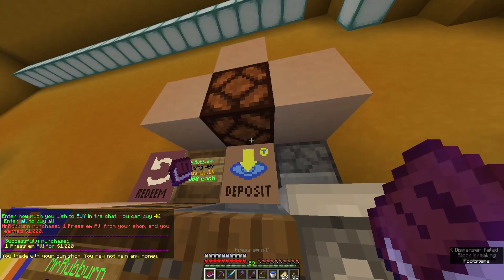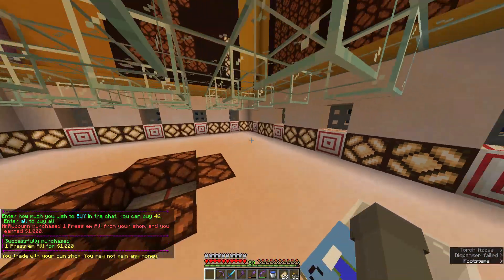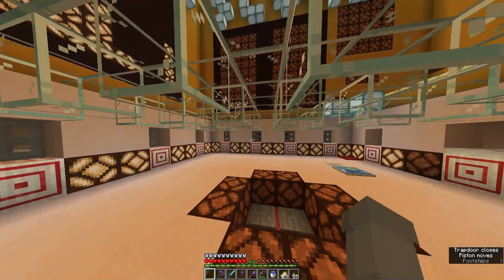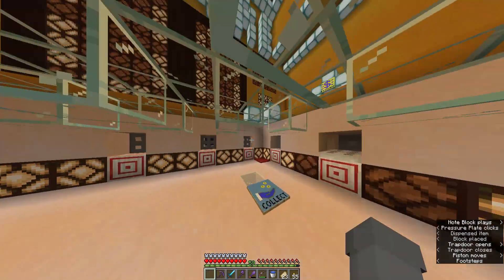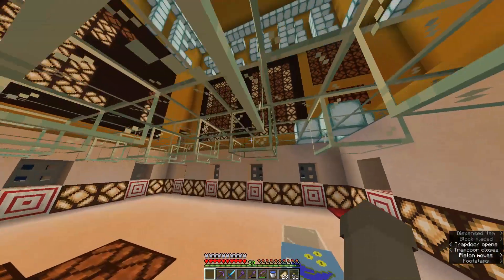Buy a token, deposit it, and we can go down into the game. Start looking for open trapdoors. Once these lights are off, that means you can press the pressure plates again to get another point. We just got one point from the pressure plates.